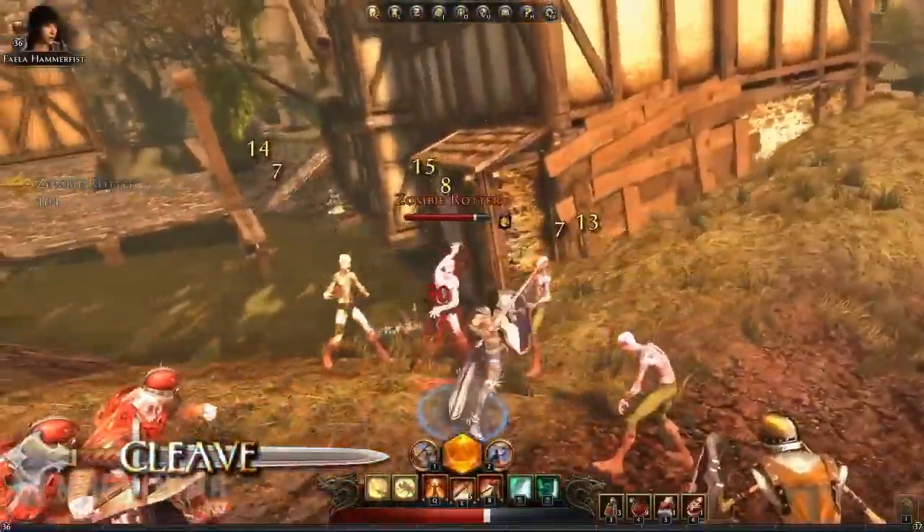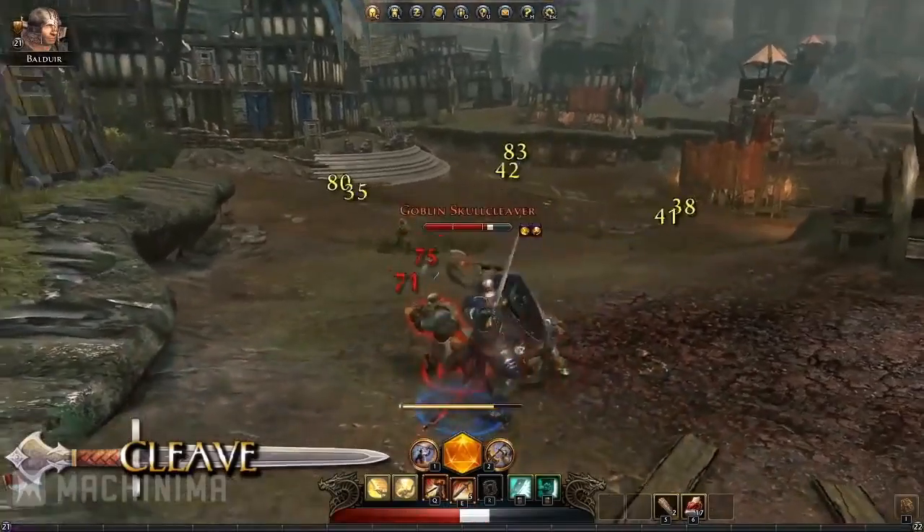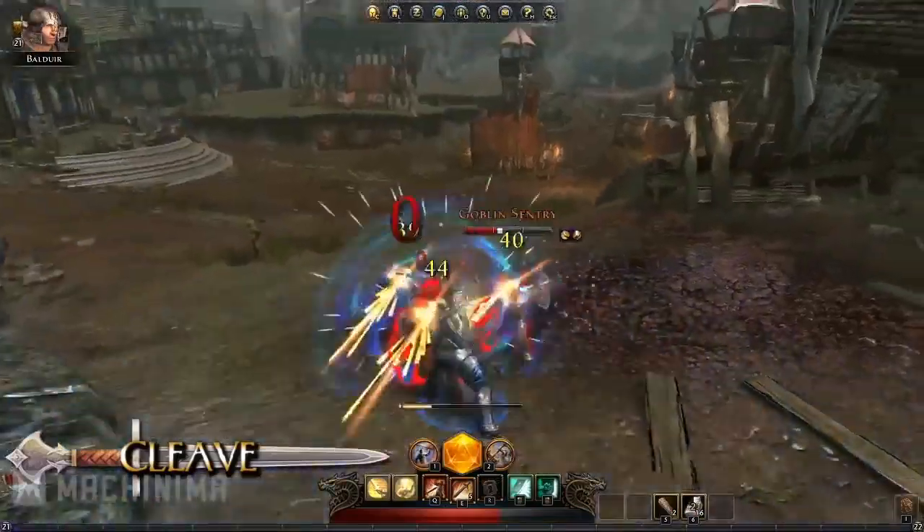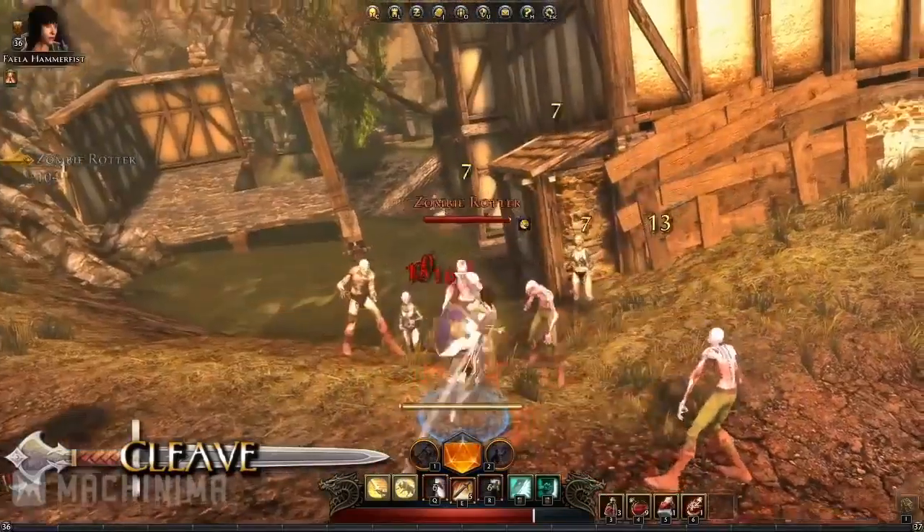The Guardian Fighter's most basic attack is Cleave, which is mapped to the left mouse button. If positioned well, a Guardian Fighter can use Cleave to hit several enemies in a wide arc.